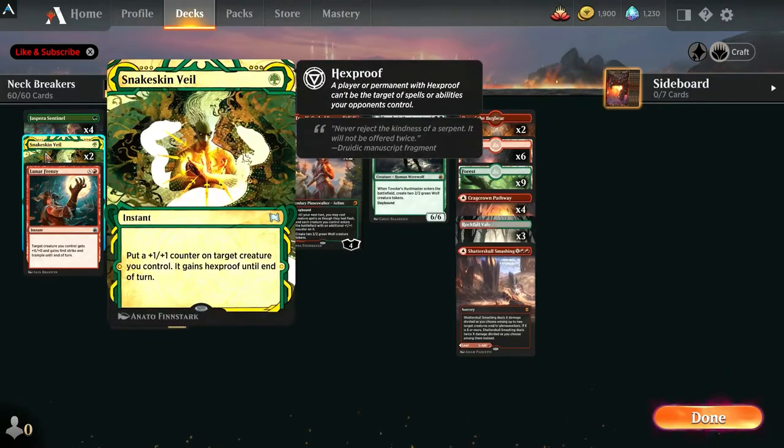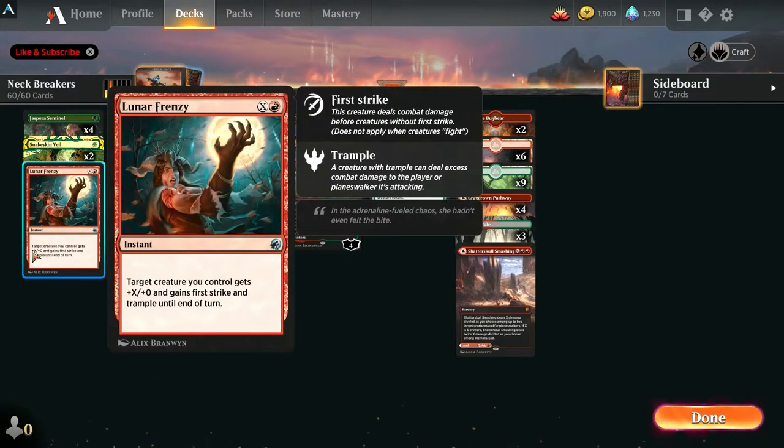We got four Sentinels — you guys know what that does. We have two Snakeskin Veils for extra protection for the creatures. Now we have Lunar Frenzy. This is a cool card — it could be a really nice offensive card, or it could actually be a sneak ambush defensive card. For basically one red, you give your creature first strike and trample. The X is to pump up the power even more, and it's instant speed, so you could do a nice little ambush. It helps you get more damage through, especially against those control decks that like to run 1-1s and block everything, then wipe the board with Blood and Snow and make games last 20-plus minutes.